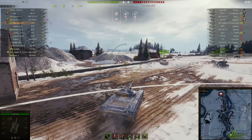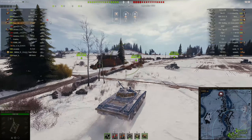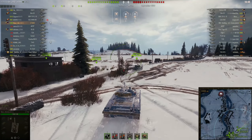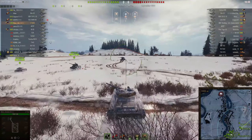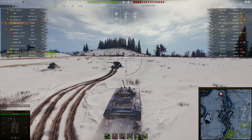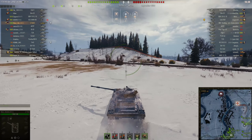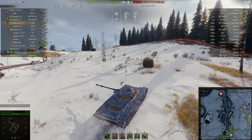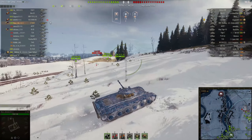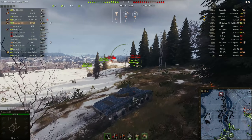Today I'm playing on Erlenburg. It's a standard battle; I've got the 5-10 matchmaking and I'm top tier today. When you're playing a standard battle on this map and you spawn on the south, I find the enemy normally attack from the west. So if you go to the east, this is more for you to attack. Since I'm in a light tank, I'm going to go this way — see if I can spot and then advance to the top north of the map.